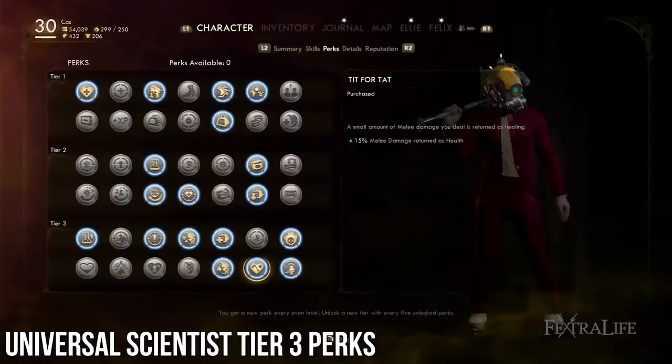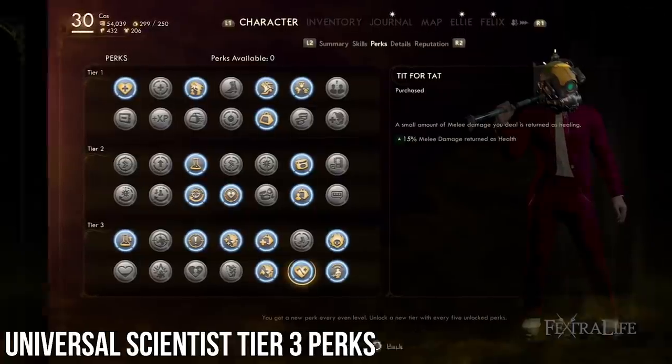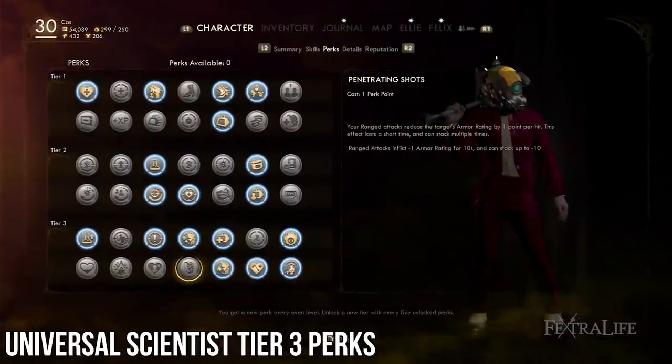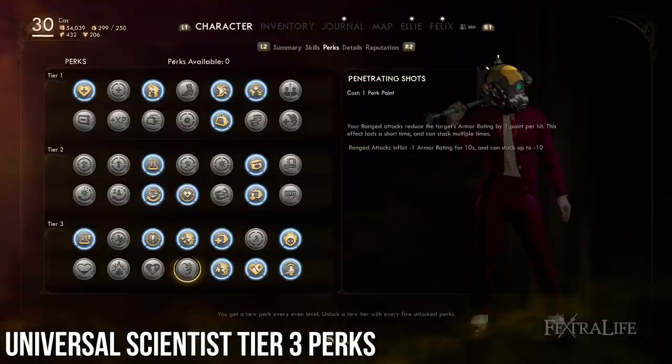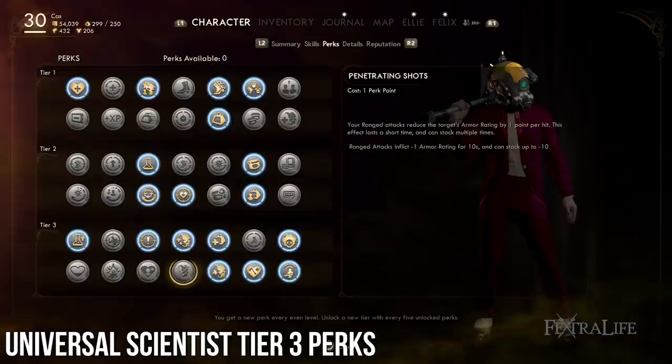Tit for Tat: This is a great perk if you find yourself using either of the melee weapons often — extra healing is always good. Penetrating Shots: If you find yourself using the Shrink Ray or Mind Control Ray often, then consider picking up this perk. They hit the target repeatedly and can benefit from reduced armor of the target.